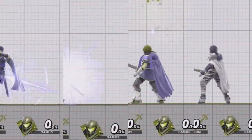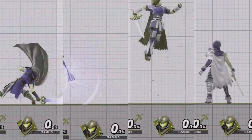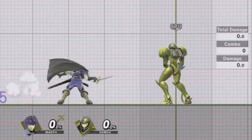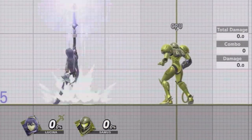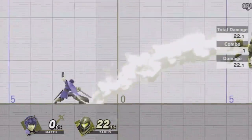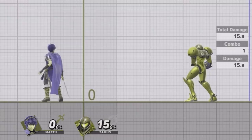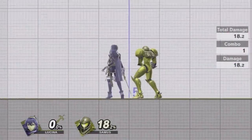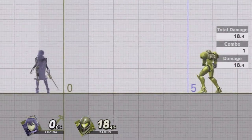Let's first start out by defining the slight changes between Marth and Roy and their Echo Fighters before comparing their three groupings. Marth and Lucina have the exact same moveset and nearly identical animations for all of their normal and special moves, essentially functioning exactly the same besides one feature. Marth has a sweet spot near the tip of his sword that causes moves to do more damage and knockback when that part of the hitbox connects. Lucina's sword does not have a sweet spot and instead does a fixed amount of knockback and damage no matter where her sword connects.